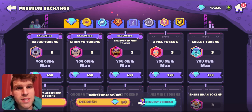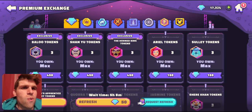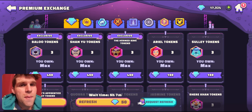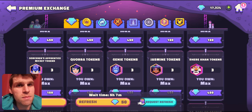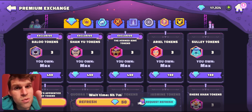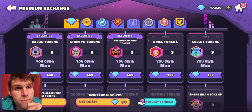Starting with the premium exchange — this exchange is pretty much only for you if you're spending a lot on the game. If you are not spending a lot and getting super amounts of excess gems, you're pretty much not going to want to touch this. The only things in here that would be decent if you are spending would be Ariel, Sully, and Mickey — they have a decent rate at 150 gems for three, whereas all the rest are 450. You could argue the exclusives are decent since they're exclusives, but at the moment Shan Yu is the only good one out of the three, and you can just continue to farm him.